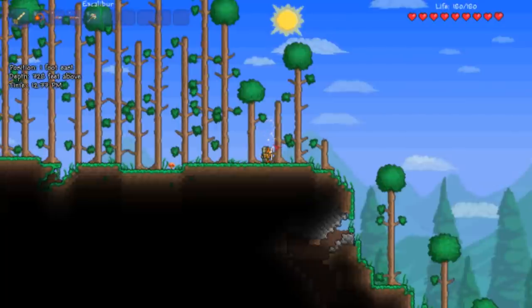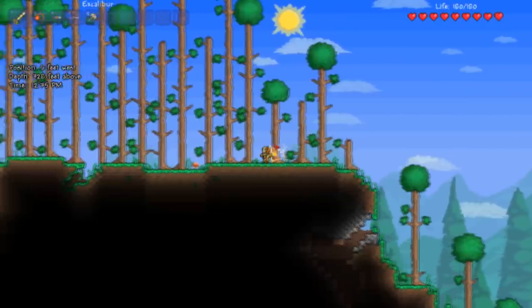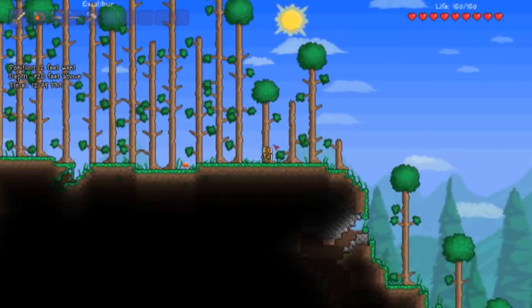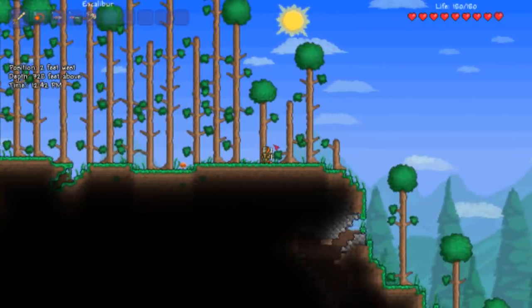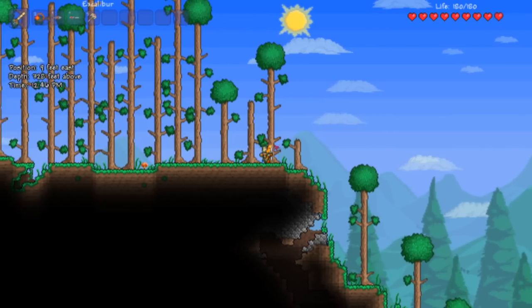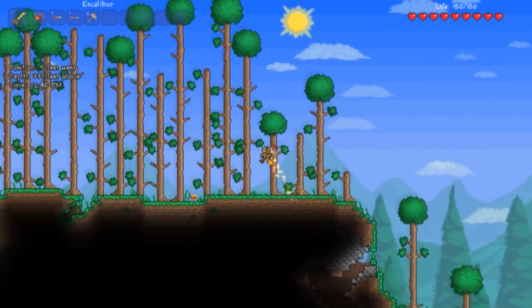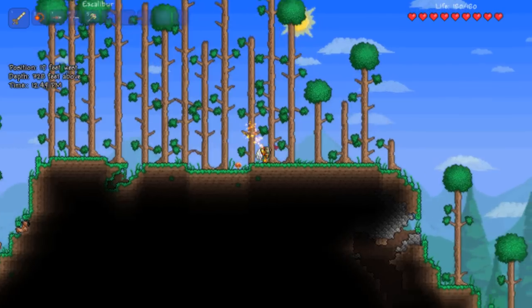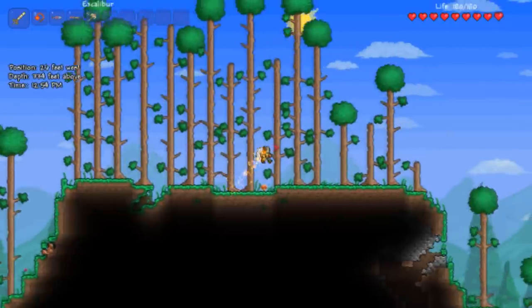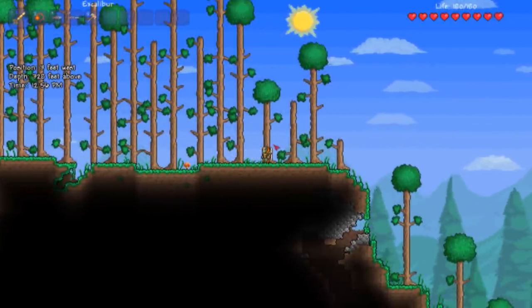When you first log into Terraria, your main priority is to build a house. I advise you to make a house near your starting point so that if you die you won't have to waste time getting back. This is a nice place to make a house, but before you start you need to gather some resources, specifically wood.